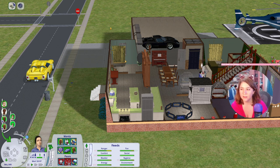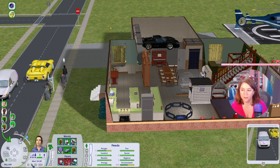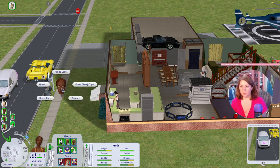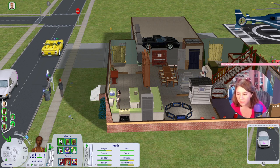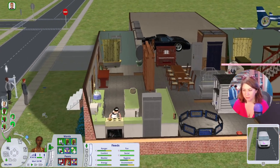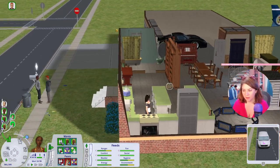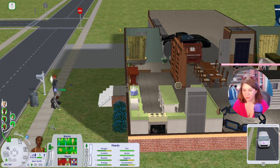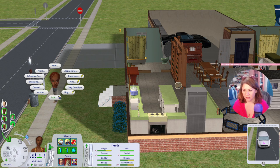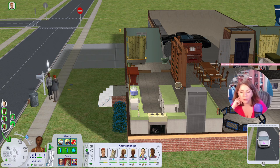Tormund, go on, go to work — you've got the fancy car. Crystal wants to meet someone new. Maybe this is a new person? Has she met him before? Yay! She has not met him before. Now she's got wants for a cleaning skill point, logic skill point, and to make a friend. We have chemistry with him too — let's see if we can make a friend.